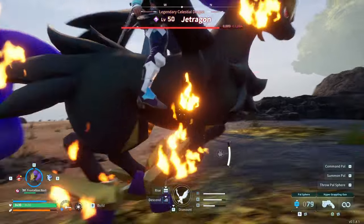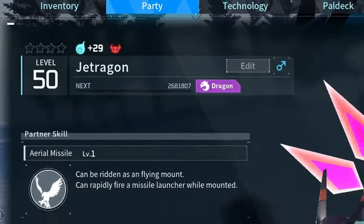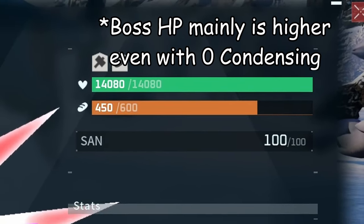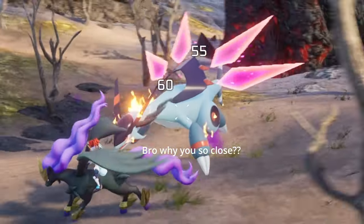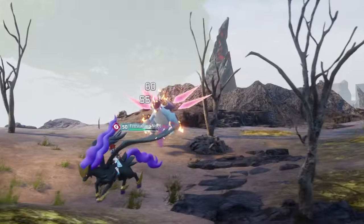I quickly want to go over the difference between boss pals and non-boss pals. Boss pals have way higher stats than non-boss pals — by up to triple from what I've seen. However, you can't hatch boss pals; you can only catch them out in the world and hope they have the perfect traits. You can, however, use boss pals to breed — they just won't produce any boss pals.